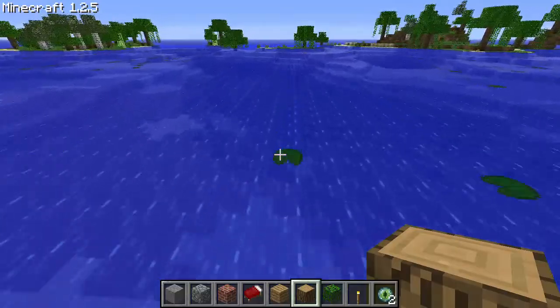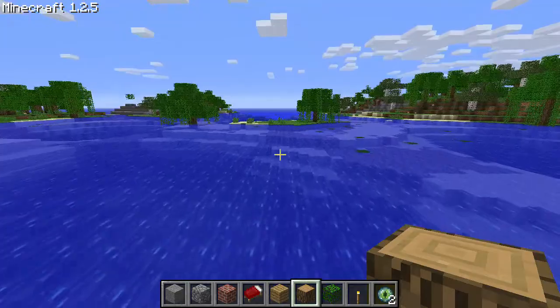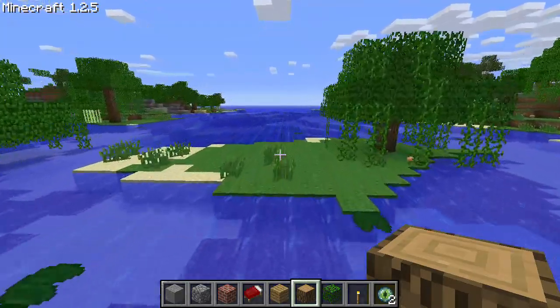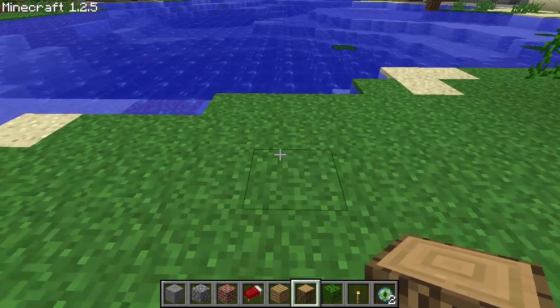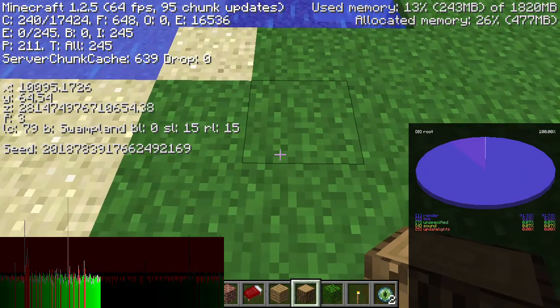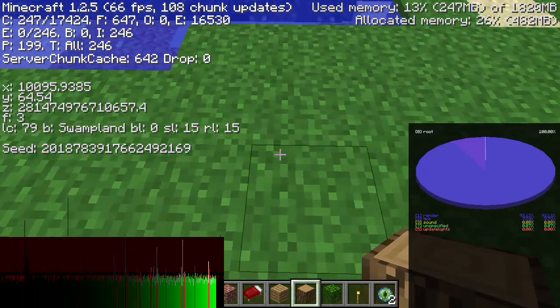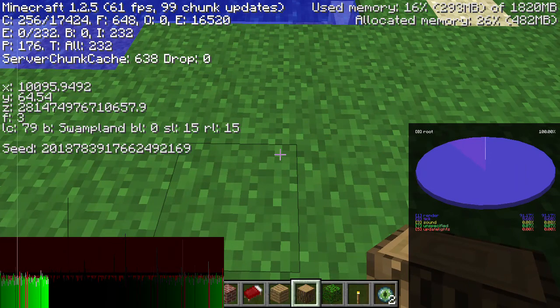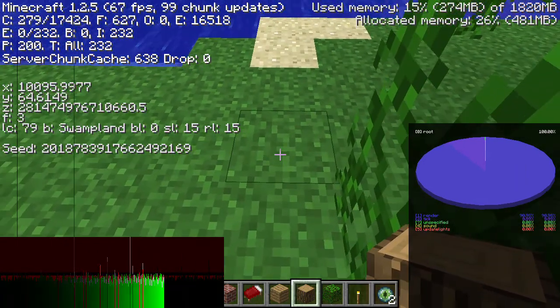If we head over to this little island here it'll be even more noticeable because I won't be in midair. Watch this — I'm sneaking on the ground and after I cross 36 million 710,656, my movement is going to become significantly blockier.